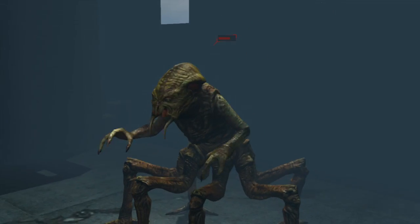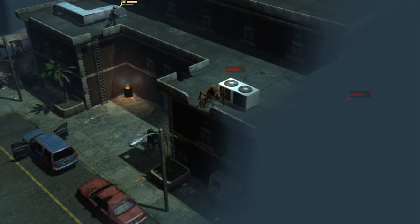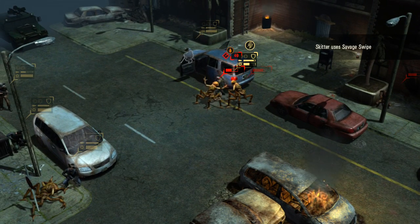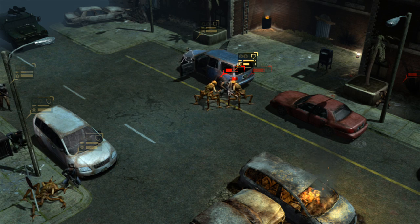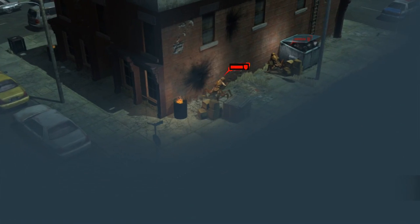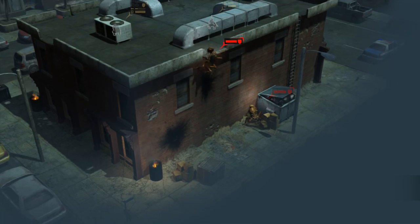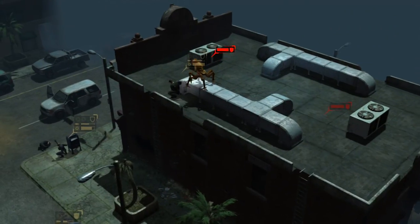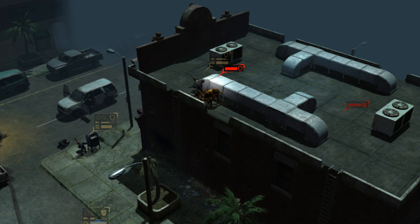Next up, we have skidders. These guys are very quick, very vicious — they close gaps very quickly. Of course, they can't fight with a gun or knife, but as you can see, their speed more than makes up for that. They also have the ability to move up and down walls without the use of ladders, allowing them to ambush and outmaneuver opponents.